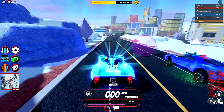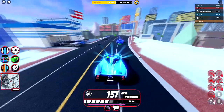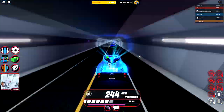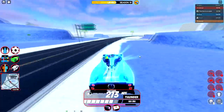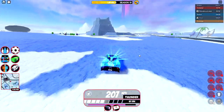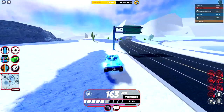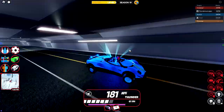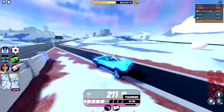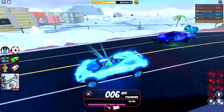Next up we have the Carbonara up against the Successor. Pretty interesting results again — the Carbonara has slower acceleration, so the Successor stays in front for a bit, but after a short time the Carbonara actually catches up because it does have a higher top speed than the Successor. Let's move on.